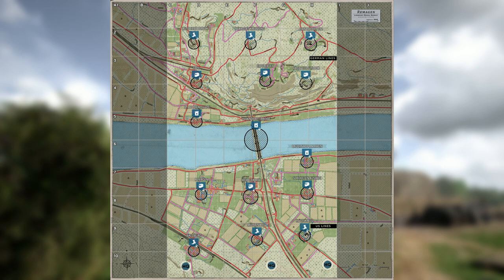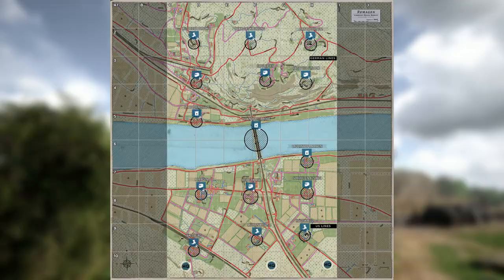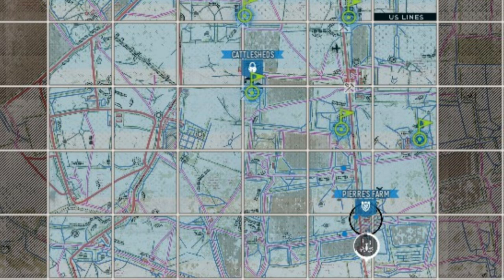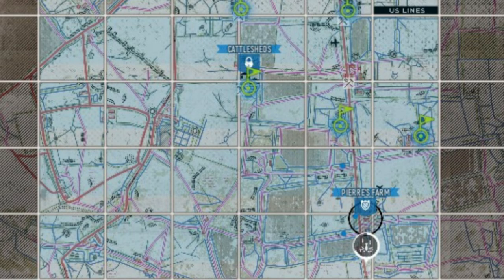There are two game modes in Hell Let Loose: Warfare and Offensive. In both modes, capture points — also known as strong points — are randomly selected at the start of each match. In Warfare mode the map is divided into 5 sectors and the goal is to capture all 5; if you fail, the team controlling the middle sector wins. A sector is 2 rows high and 6 columns wide, each containing one strong point. The capture zone includes the 4 grid squares around the strong point, with a bonus to capture strength for players standing inside the strong point itself.